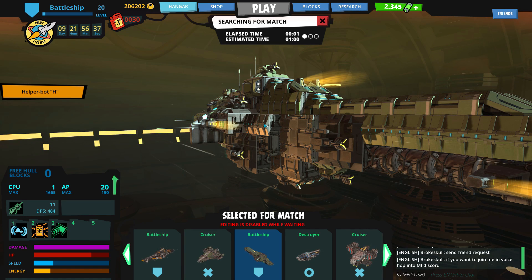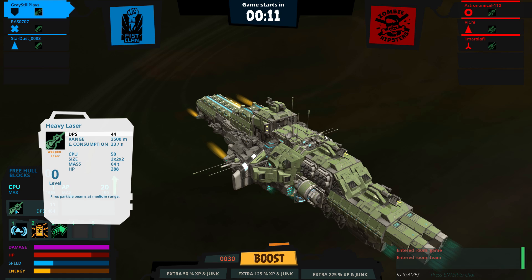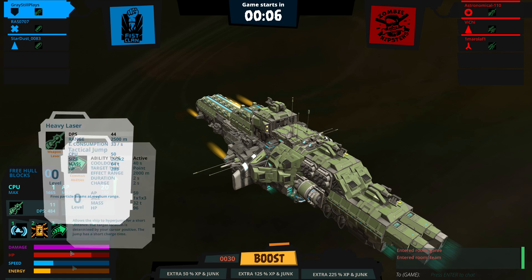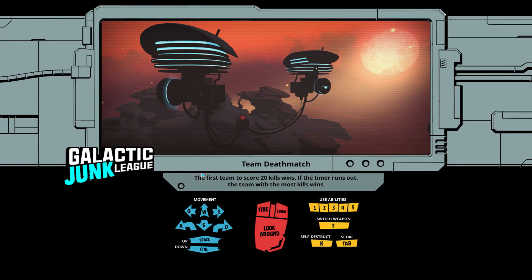Let's go right into a team battle here. It is very early in the morning, so I'm hoping I can find some opponents. We found a match — it's starting at 35 seconds, it's a three-on-three. It's the Fist Clan versus the Zombie Hipsters. The type of ship we are is a very damaging ship — we have a lot of DPS, but we don't have a ton of range. Our range is only 2,500 meters. What we're good at is getting in there with all these hit points, activating our defensive mode, and trying to whittle down the bad guys.